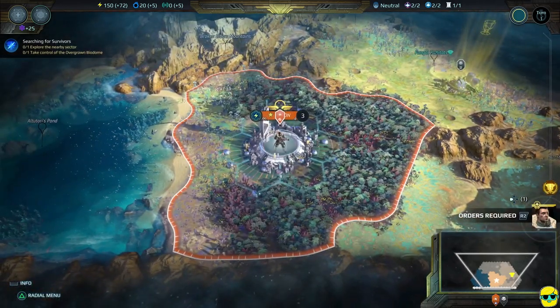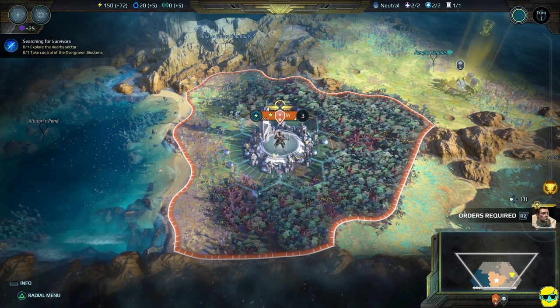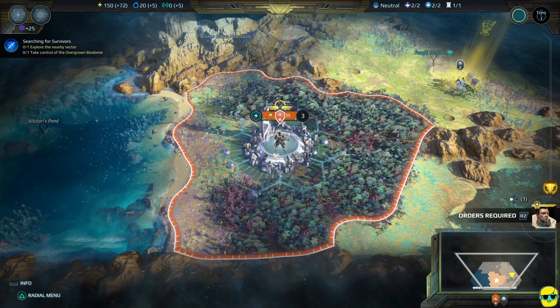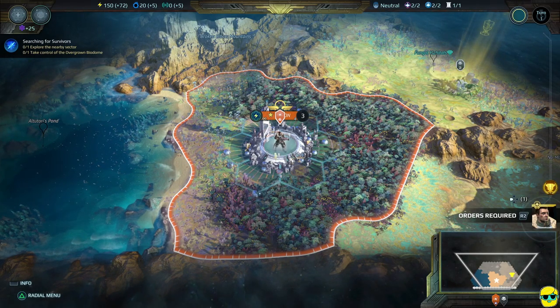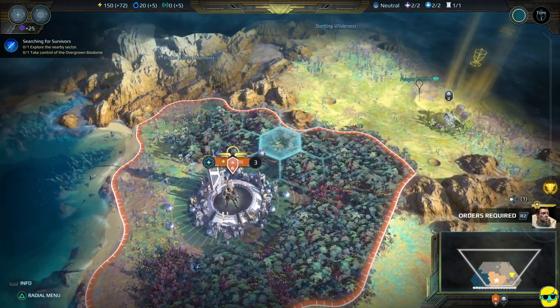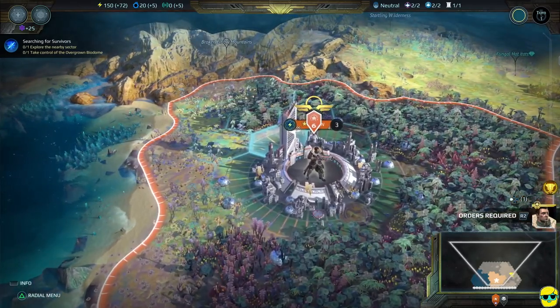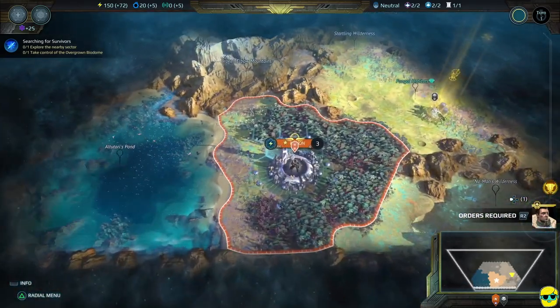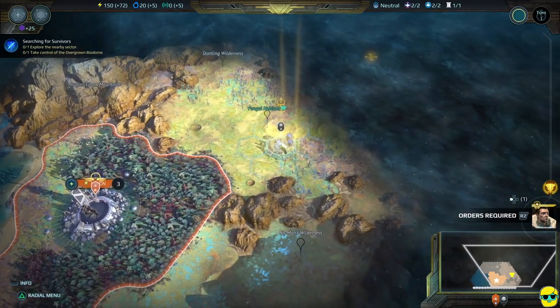Looking at this game immediately, I was like, I'm not really sure what kind of game this is. It looks like a 4X, it looks like a sci-fi civilization. But I'm sure there's more to it — more wrinkles and everything. I'm zooming in and out, and they want me to select my army. I'll go over here — it says 'orders required,' or I can push R2.